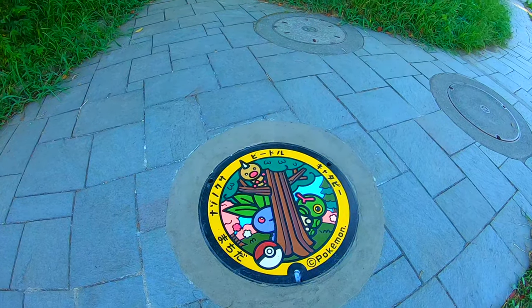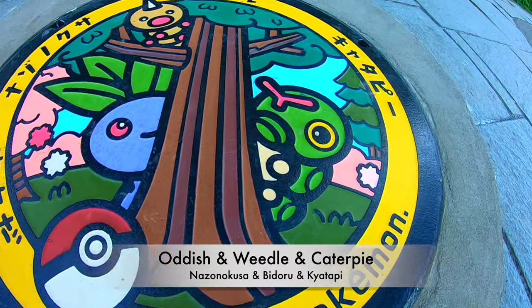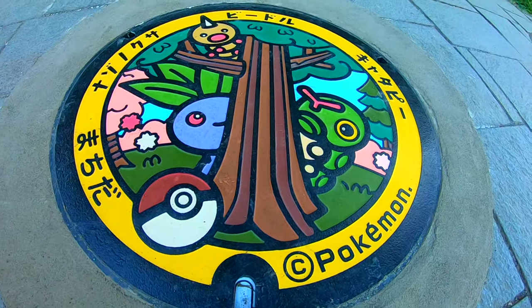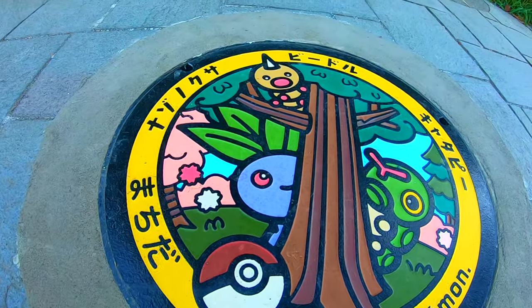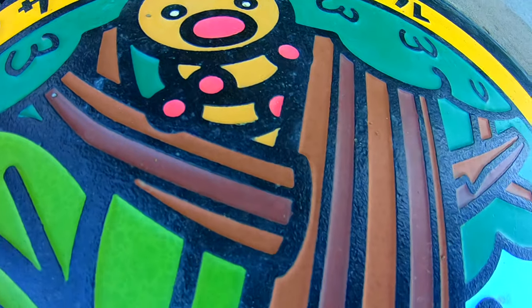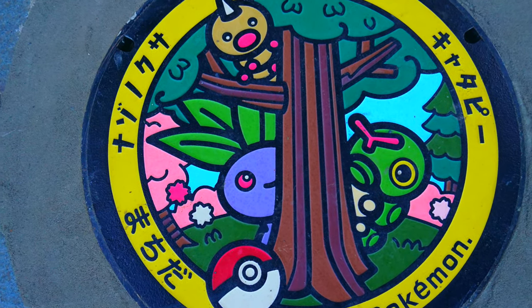Our last manhole cover includes three Pokémons. The first one is Oddish — in Japanese, Nazo no Kusa — a dual type grass and poison Pokémon. The second one is Weedle — in Japanese, Bidoru — a small larva Pokémon with a segmented body ranging in color from yellow to reddish brown. The third one is Caterpie, which in Japanese is Caterpillar, a bug type Pokémon introduced in generation 1.